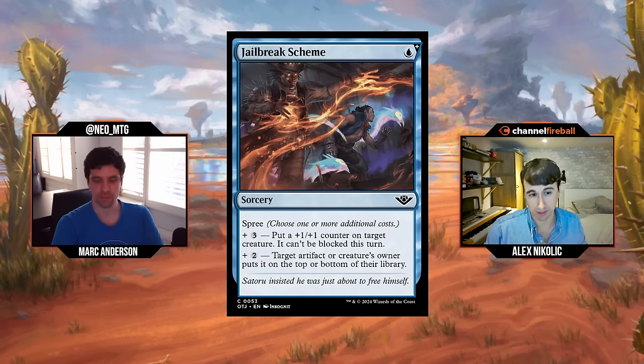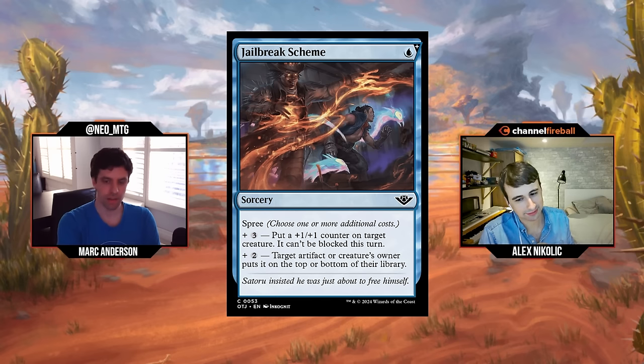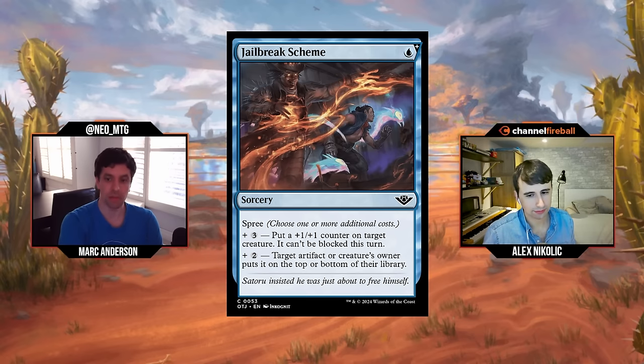Jailbreak Scheme up next: one blue mana for a sorcery with spree — a common spree card. Three mana: put a +1/+1 counter on target creature, it can't be blocked this turn. Plus two mana: target artifact or creature — its owner puts it on top or bottom of their library. So you can pay three mana for the top-or-bottom effect, or four mana to make something unblockable and a bit bigger. That plays very nicely with green cards. The default will be the three-mana Time Ebb effect, which has been solid in a lot of sets, and the ability to just kill people on top of that — sign me up. C+.